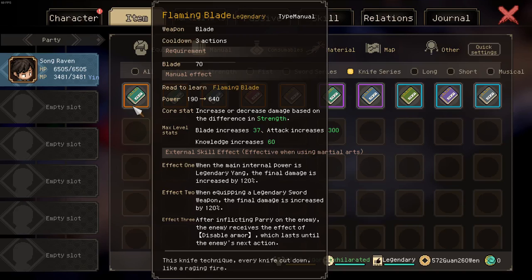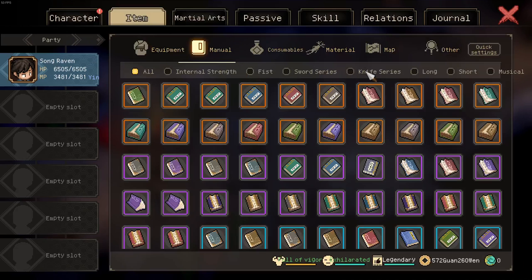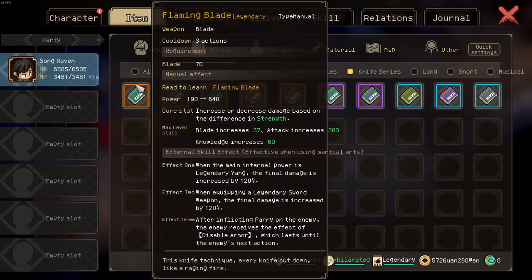If they were to change the effect to require a legendary sword, this would be the second best manual on plate, and on lower difficulties where you can actually run a Young power like Omnipotent or Holy Fire, it would be the best plate manual you could get. Obviously if you don't want to min-max and you equip Shunyun, this manual gets a lot better, but on the highest difficulty you typically want to min-max. Those are my thoughts — let me know what you think.